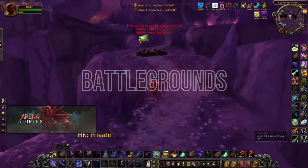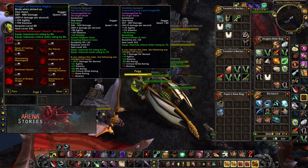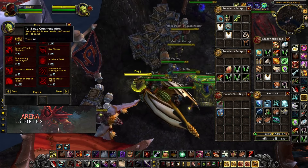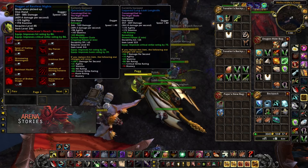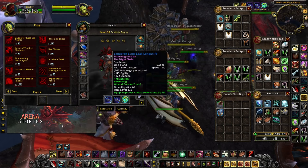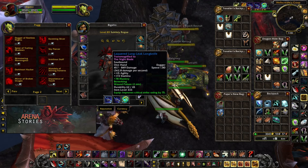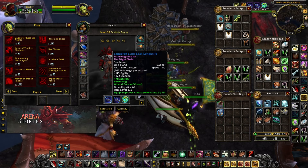The last thing I wanted to show was the Tol Barad items. We have the Dagger of the Restless Knights, which requires Revered with Hellscream's Reach. This will take quite some time and a lot of Tol Barad commendations to obtain. So I would highly recommend just getting Long Knife at level 84 from the Ring of Blood-style quest chain — it's extremely fast — and then heading to Shadowfang Keep to kill the last boss for Meteor Shard.